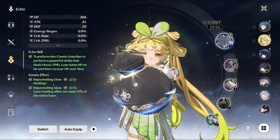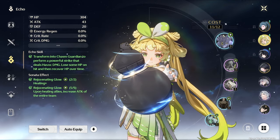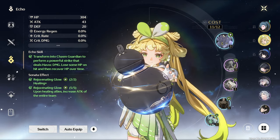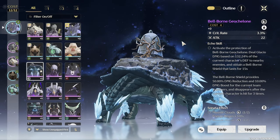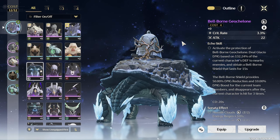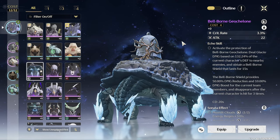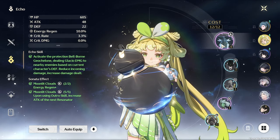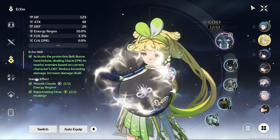For Sonata Effects, we want the 5-piece Rejuvenating Glow Set with the Bellborn Geo Shalone as our main echo. The 2-piece provides a 10% healing bonus, and the full set increases the attack of all party members by 15% when the wearer activates their Outro skill for 30 seconds. The Geo Shalone provides a Bellborn Shield lasting 15 seconds, giving 50% damage reduction and a 10% damage boost to the on-field resonator for 30 seconds, disappearing after the character is hit 3 times. Alternatively, Moonlit Clouds can be a good set, but because it's a single-target buff it may disrupt your rotations if you're using another single-target buffer. If you don't have a full Rejuvenating Glow Set, use it or a 2-piece combo as a placeholder.